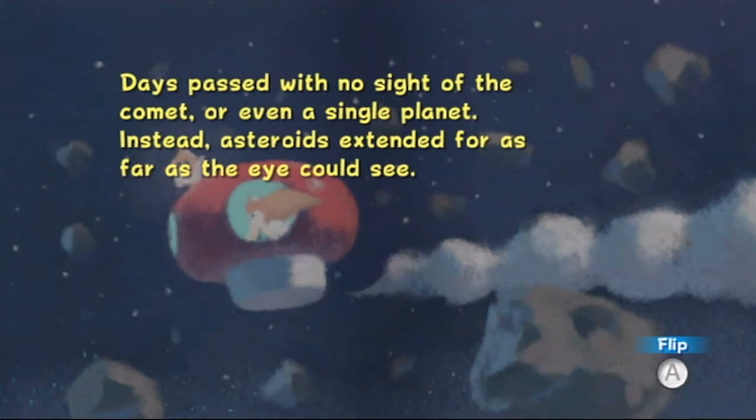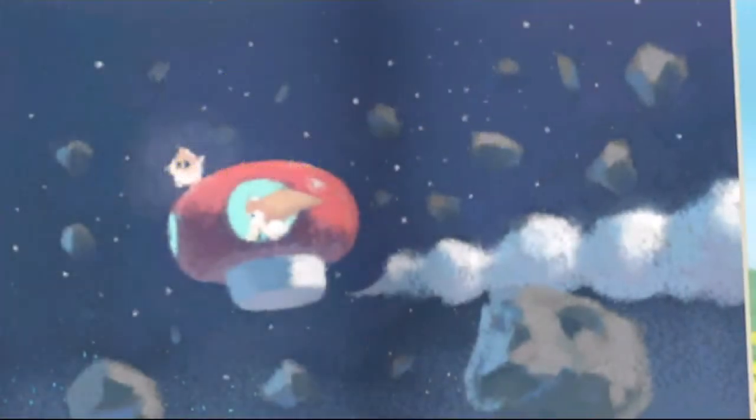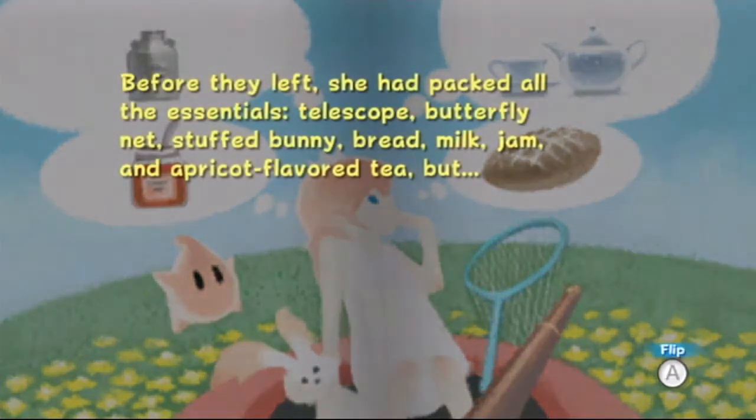'If we had known it was going to take this long, I would have packed more jam,' said the little girl above the rumble of her belly. Before they left, she had packed all the essentials: telescope, butterfly net, stuffed bunny, bread, milk, jam, and apricot-flavor tea.